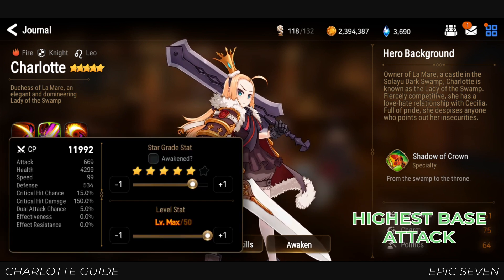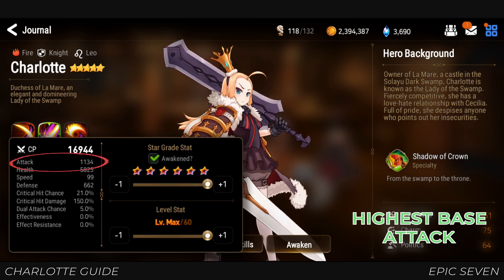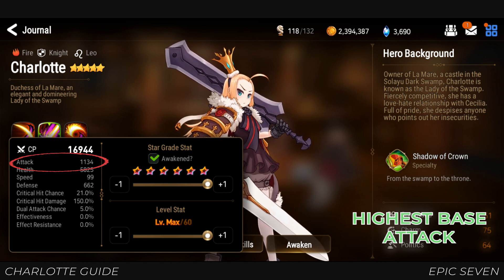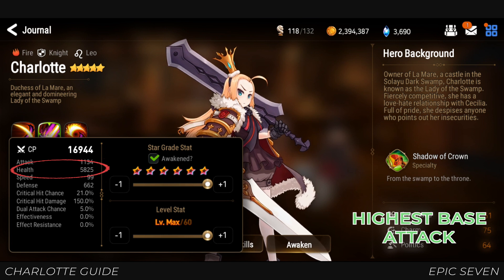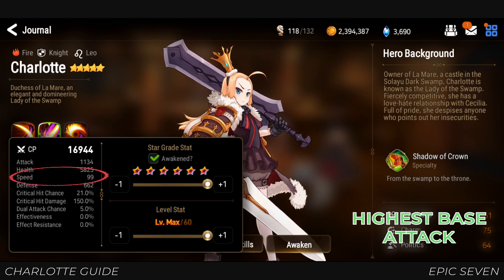Charlotte has the highest base attack of any Knight class in the game and is on par with offensive classes such as Thief and Ranger. With the inherent high base HP from Knight classes, she can be very beefy in battles. However, her speed stat is on the low side.